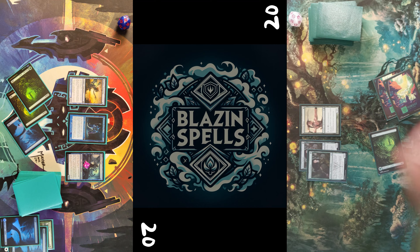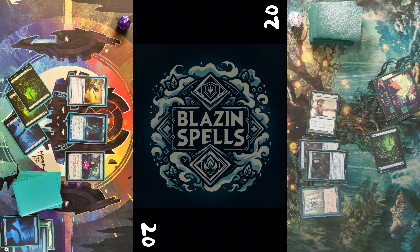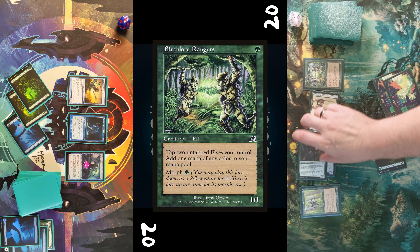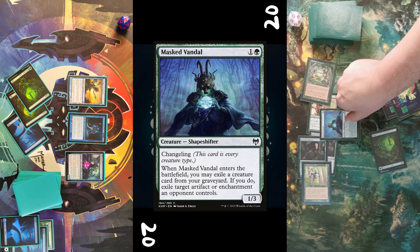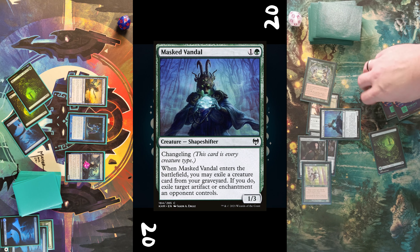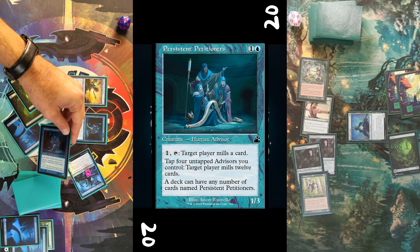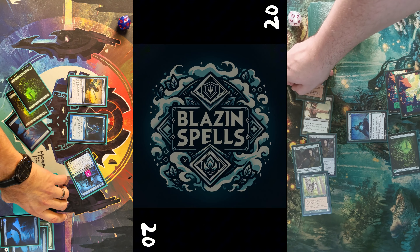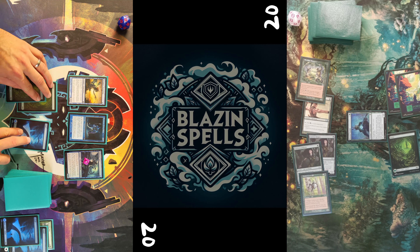I pass turn. Opponent untaps, draws, plays another Forest for turn, taps all his mana to cast Timber Watch Elf — that's a pesky creature right here. Then he casts another Birchlow Rangers by tapping the elves, and tells all his creatures to cast a Masked Wendel without any target, just for the Shapeshifter's sake to get one more elf onto the board.